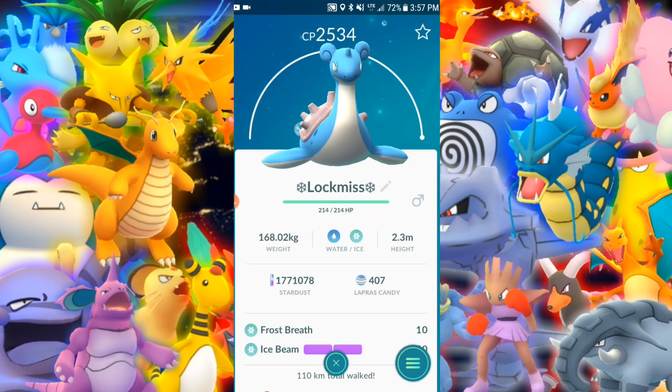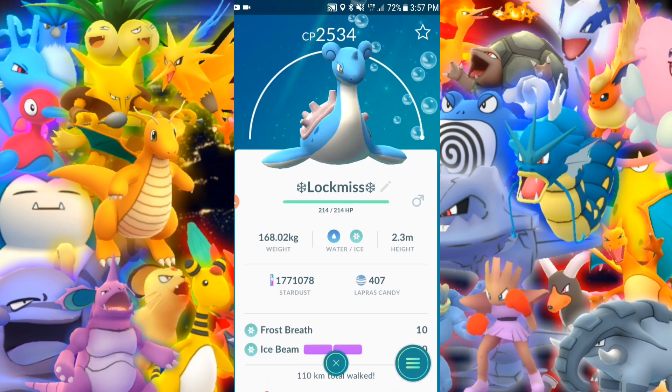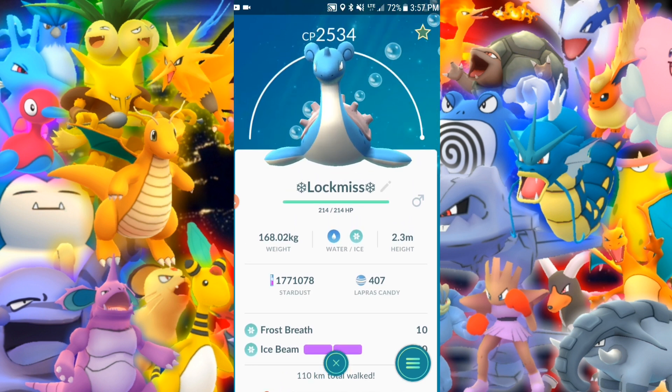Lapras — very nice defender. Frostbreath and Ice Beam. I do believe that is the ideal defense set. The only bad thing is it's not starred.